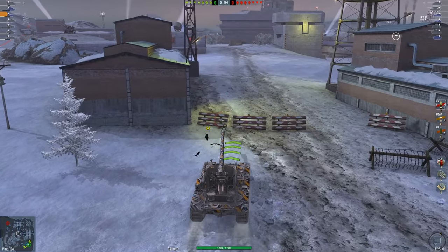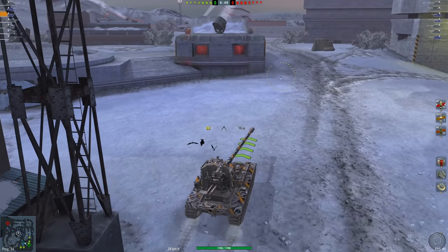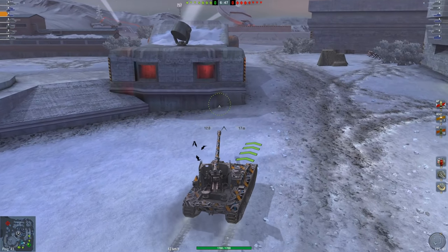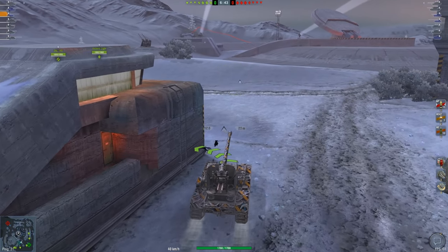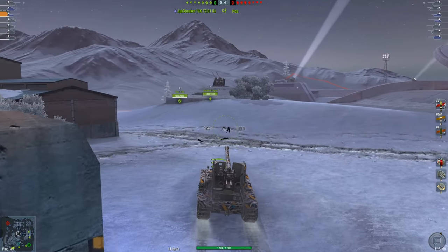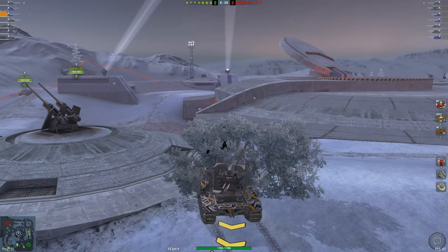All those things combined make it very vulnerable. In fact, I love shooting HE at Grilles just because they die so easily. So you'll find me pretty much all the times I ever play this tank sitting at the back of the map in some sort of sneaky bush. Now, this map here — we are on Faust, which is actually a pretty sneaky map to play tank destroyers in, and I'm going to be pushing right into this bush here.